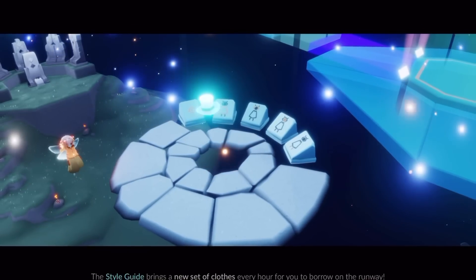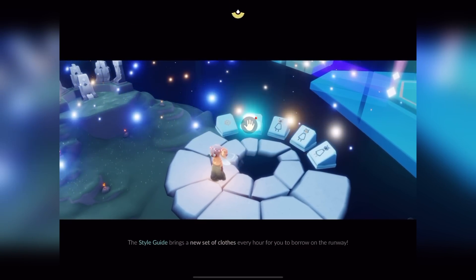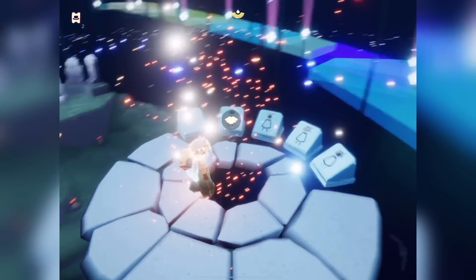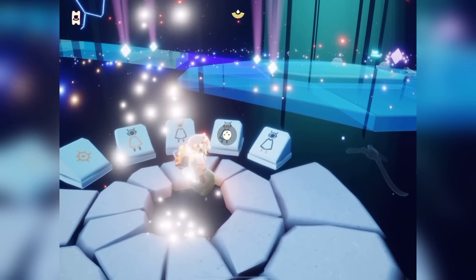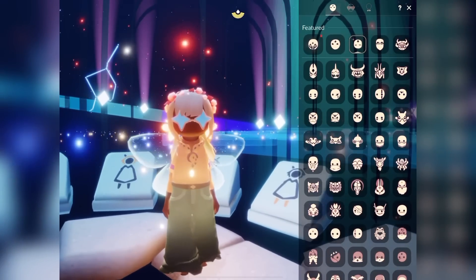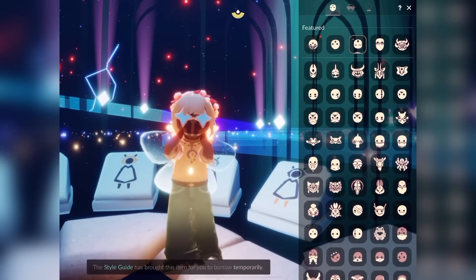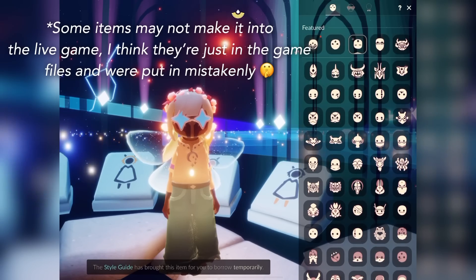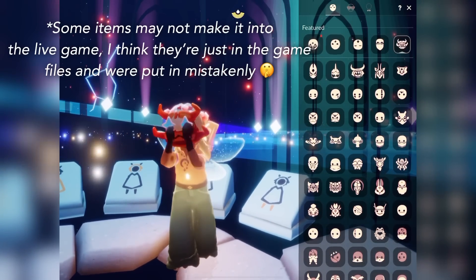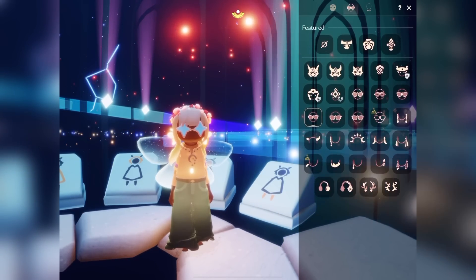Over here we have a closet and it rotates every single hour. The style guide will bring some new featured clothing every single hour. If we enter the closet, at the very top you can see there's featured clothing — most closets have five items you can check out, and this one here actually isn't even in the game yet. It probably won't be there in the live version, but it'll show some featured items at the very top that rotate pretty often.